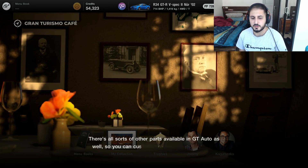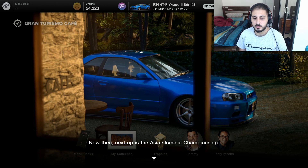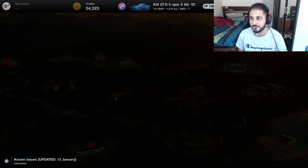There are all sorts of other parts available in GT Auto as well, so you can customize to your heart's content. Next up is the Asia Oceana Championship - it's time to put your tuned-up baby to the test. I'm definitely going to use my GTR R34 for this because it's mechanically tuned up to 700 horsepower, so it should be a beast.